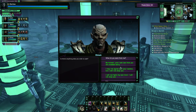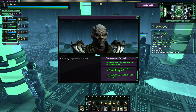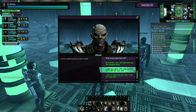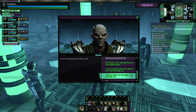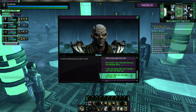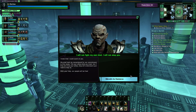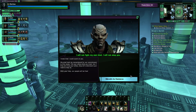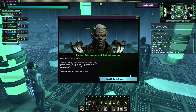We now have three options. Federation or Klingon officers will only have two: surrender or 'I may not agree with your tactics but I will not stop you.' As we are a Romulan — or possibly even a Reeman — we have a third option: 'I will not fight my own kind. I will not stop you.' Let's go for it. Obesec says he knew he could count on us.